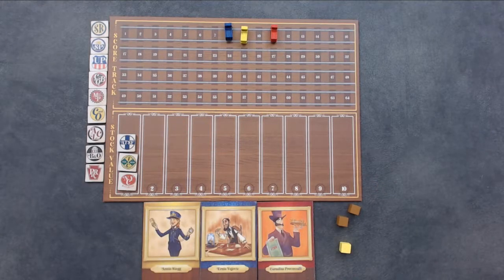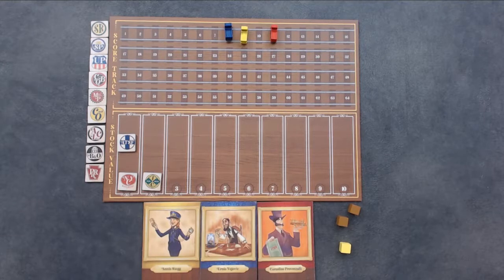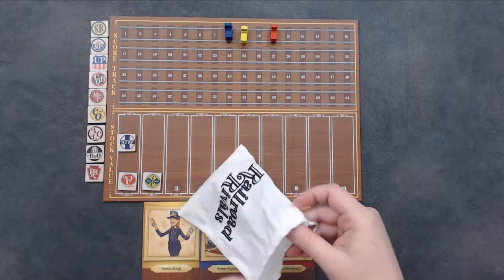Each time a railroad is used, its stock value will increase. Move the corresponding stock value marker up one point on the stock value board. Once all of the goods have been delivered, place the delivered goods cubes back into the bag.